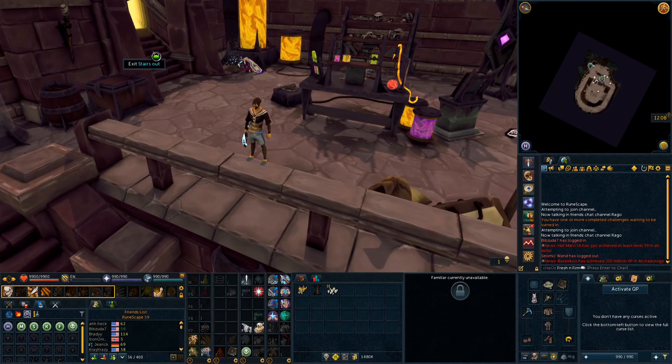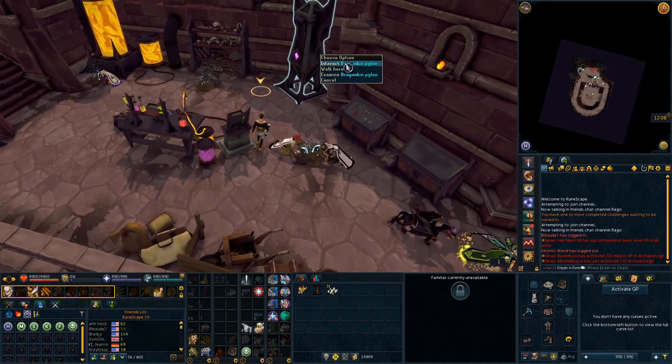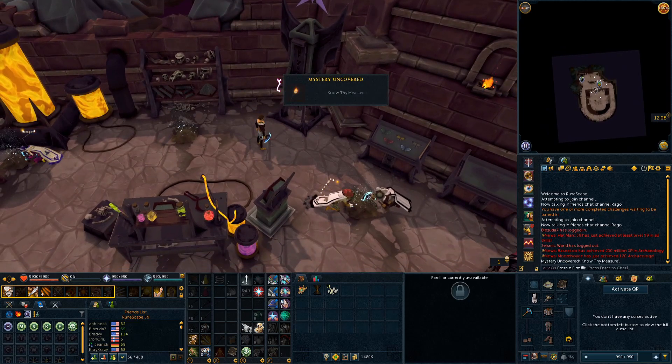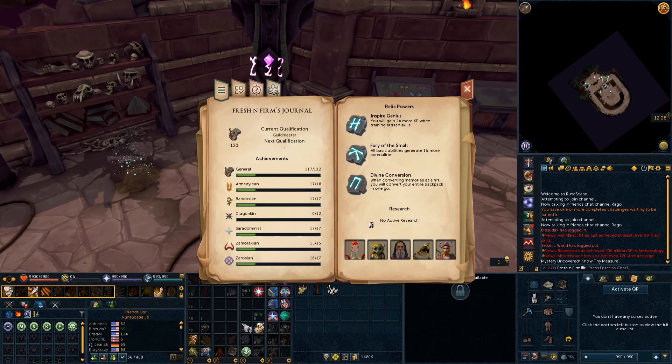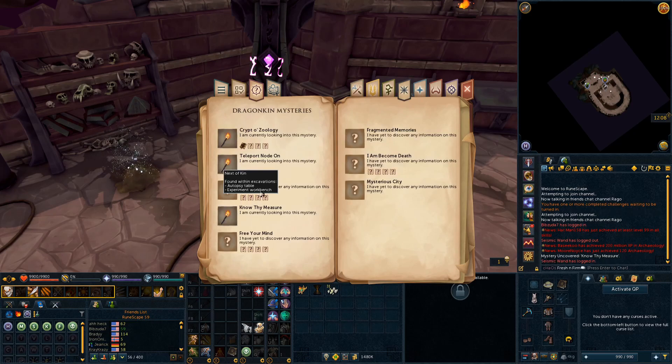Once you're here, you can come inside, and in order to solve this mystery, you're going to need to interact with this dragonkin pylon. This will uncover the mystery for you. In order to know what to enter into this pylon, you have to have completed the Death Watch mystery, which is a page mystery where you just have to get the pages from doing excavations here.